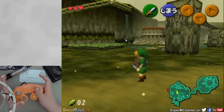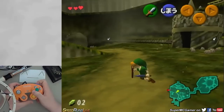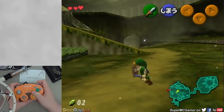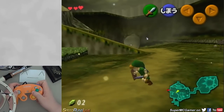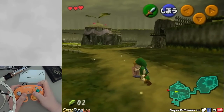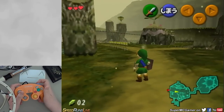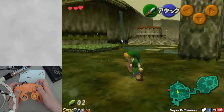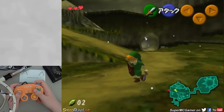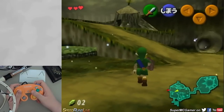Now how it works is you do a normal crouch stab. When you shield and then press B, you can do just your normal little crouch stab. The thing about this is, in the game, they did not assign a value for how strong the crouch stab should be. This was an error and it was fixed inside the 3DS version.